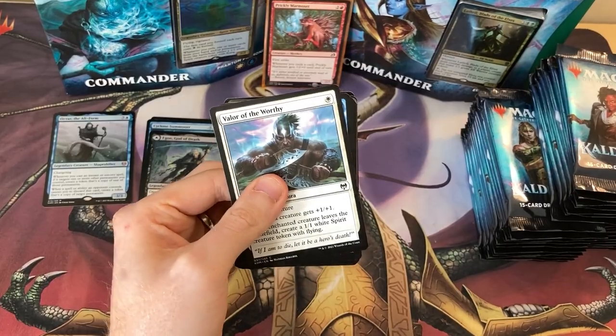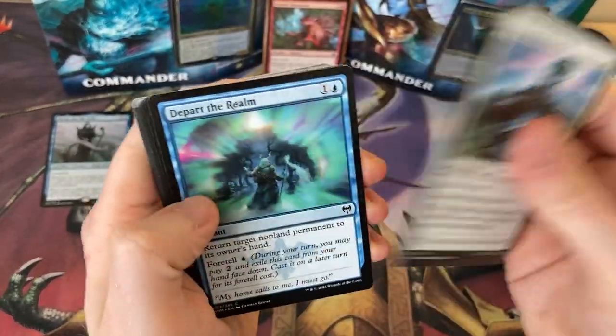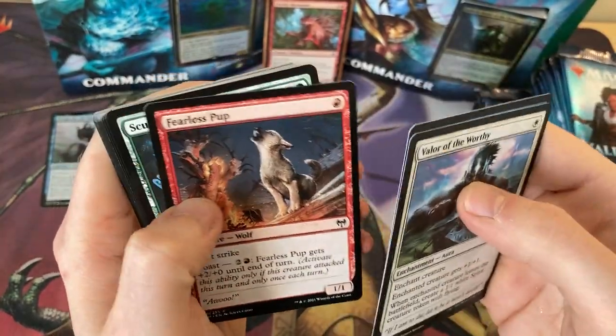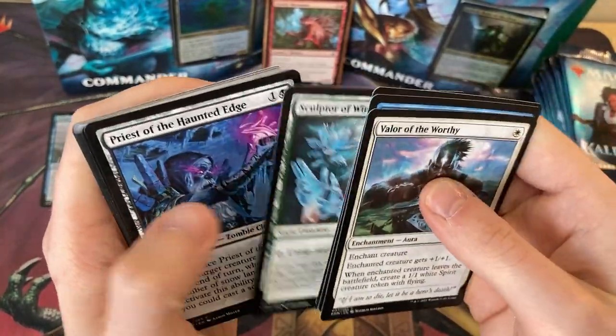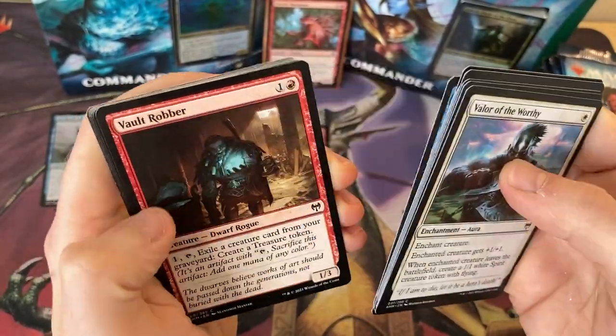You can probably see in the background as well — I've got the two new Commander decks that come out with the set. Very, very excited to play the Foretell one. My wife will be picking up the Elves deck, and she'll probably beat me because she's way better than I am.